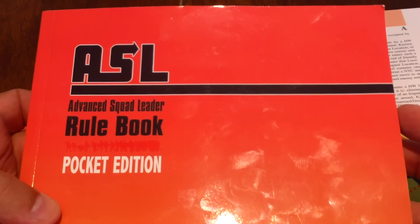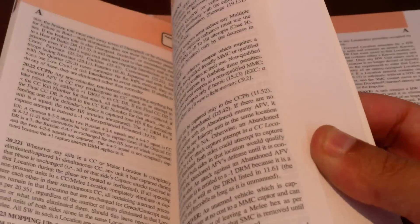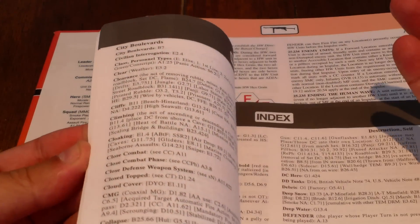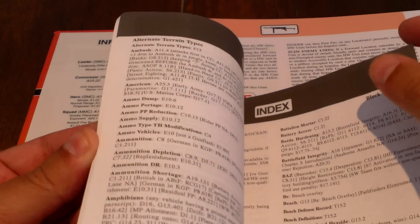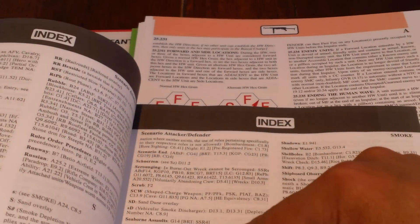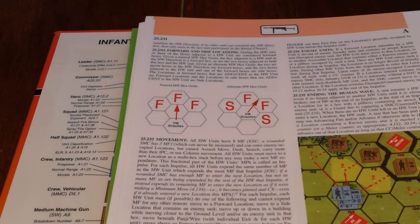My final assessment: I think I paid $40 for this, which is about half the price of the full rulebook. I think it's well worth it if you're going to play this game a lot. One last tidbit I forgot to mention — the index is moved from the back to the front. At first I was like, why would they do that? But turns out it's awesome. You immediately come to the thing you're looking for, find out where it is, and hop to the back. Hopefully that helped you decide if you want to purchase it or not. Catch you later.